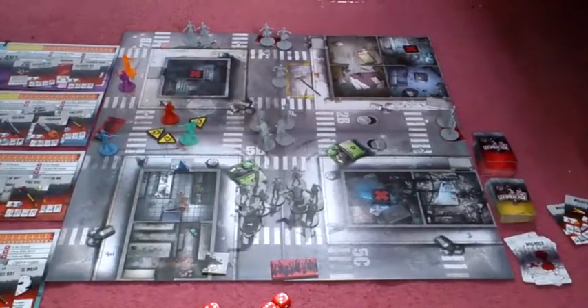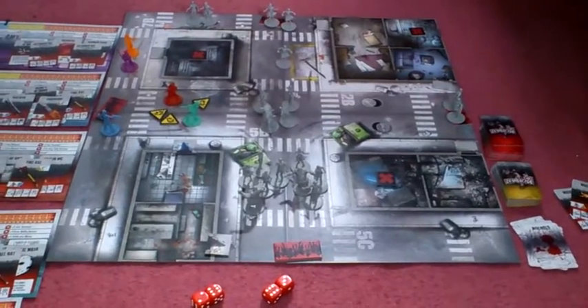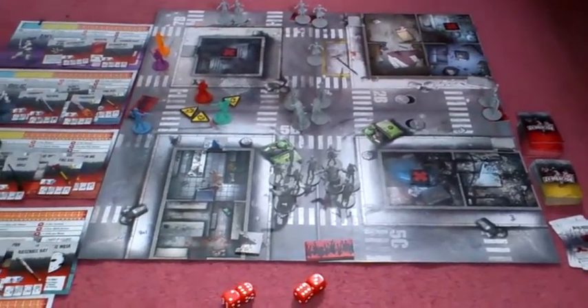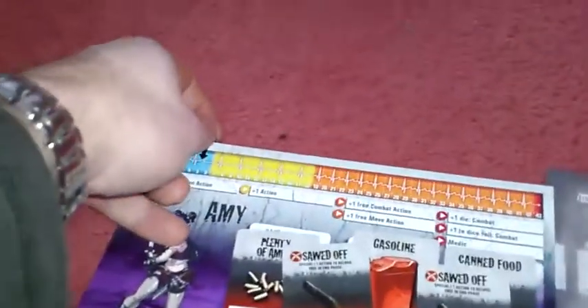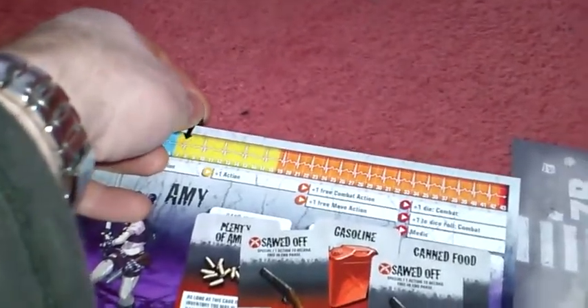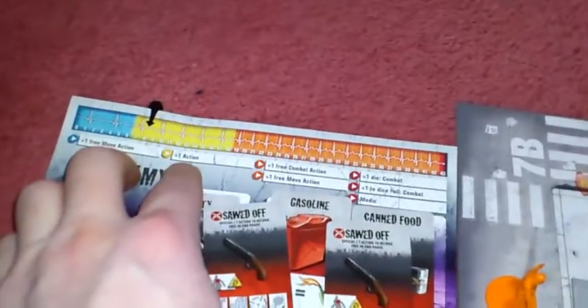Hi everybody, I'm back again with turn number 11. Before I do the turn, there's a couple of things I've got to do. Firstly, Amy killed three zombies and I didn't move her up the track. So it's six, seven — she's now up to eight and she gets one extra action now.